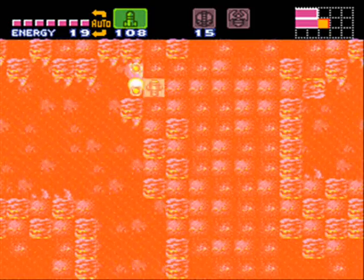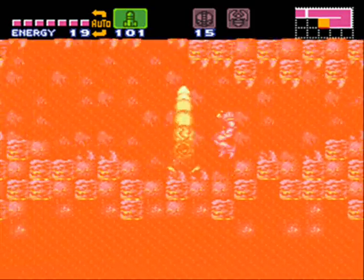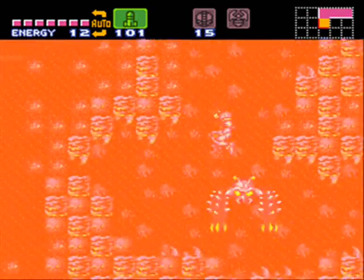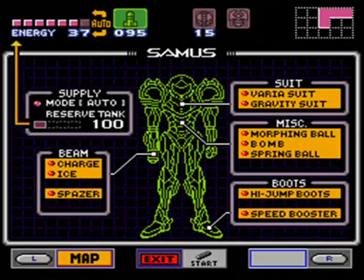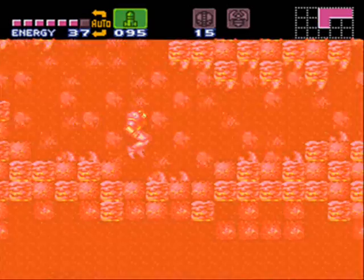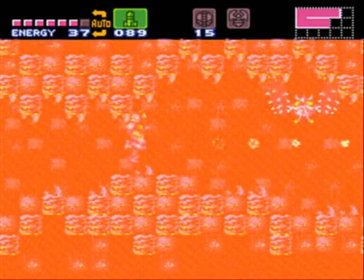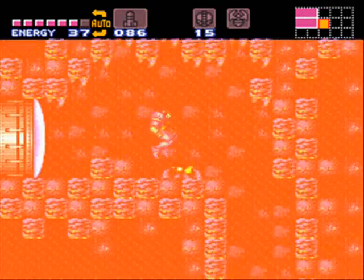Super missiles — there must be a super missile back there. All these wonderful deskigas and little flame spitty things. Moving under lava without speed booster is a really weird game thing. I don't know whether it's a glitch, a little bug, or something like that.